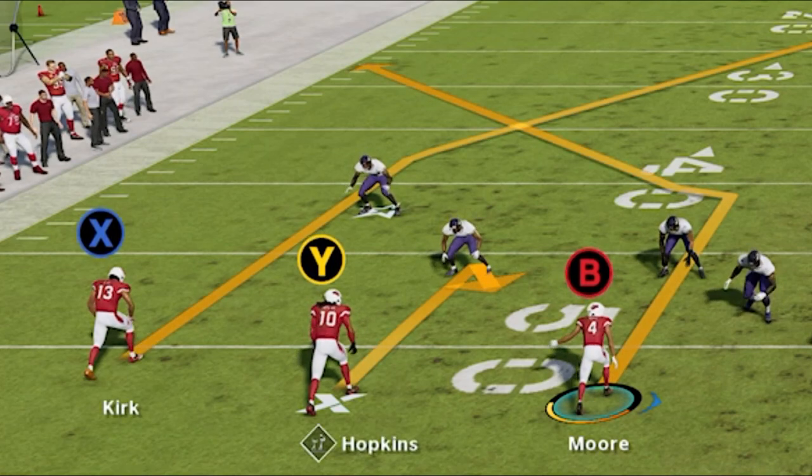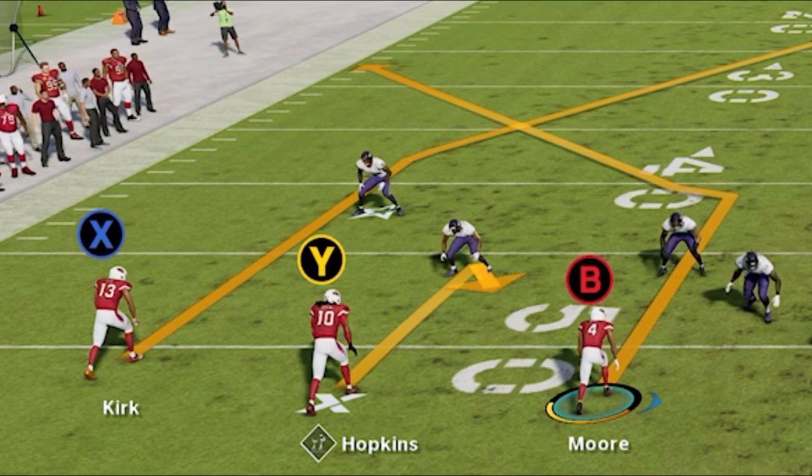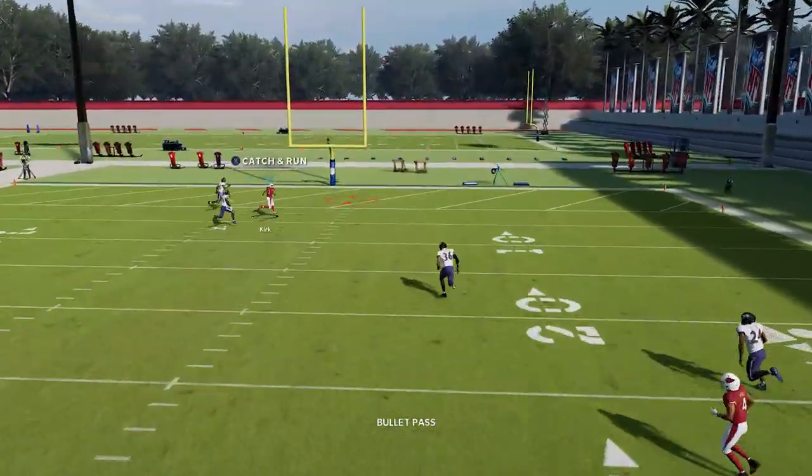If you look at the B route and the X route, they really run similar-looking routes, but there's a different break point and a different angle. The B route just cooks this particular defender and is a very easy one-play touchdown. As you can see, that X route is wide open again.